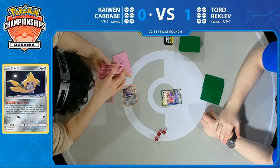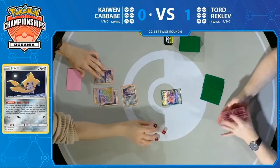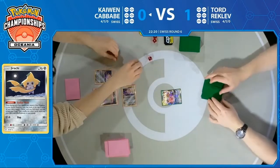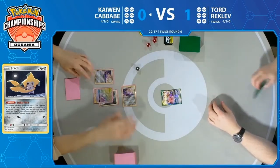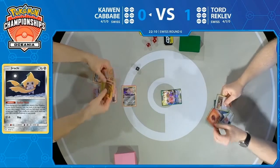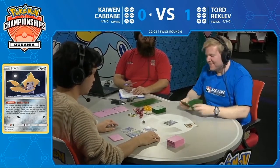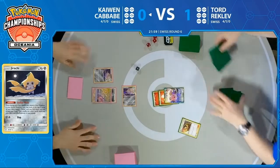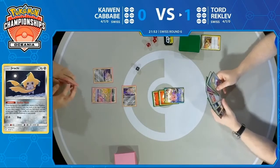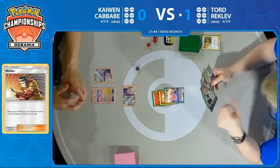Jirachi wishing upon a star for something to get him going. Kaiwen just looking to start getting some energies onto the ADP, and that's exactly what happens as he passes the turn over to Tord. Tord now with that Megalopunny and Jigglypuff start — is the rest of his hand going to look as bad as his starter? It looks like it's actually a Nagana Dell, not a Mewtwo — so it's got to be a Welder onto the Megalopunny. That's not where he wants to go. He's going to go ahead and attach these energies, getting to do a little bit of damage, but this isn't where he wants to go with this.